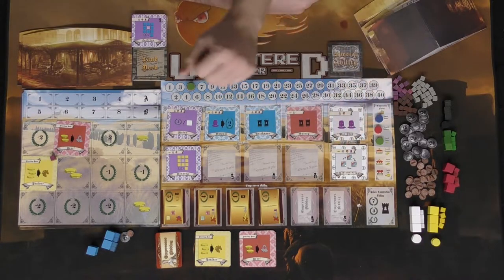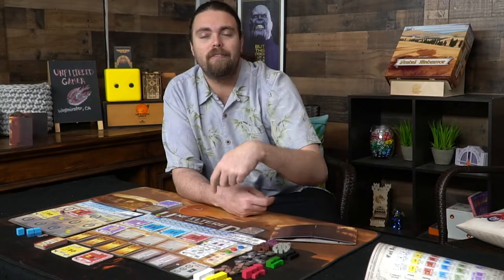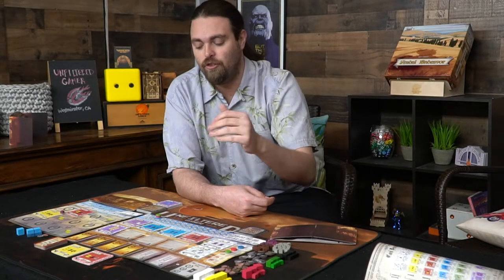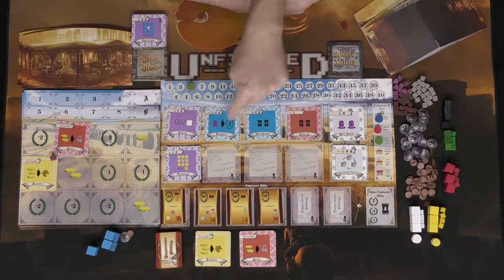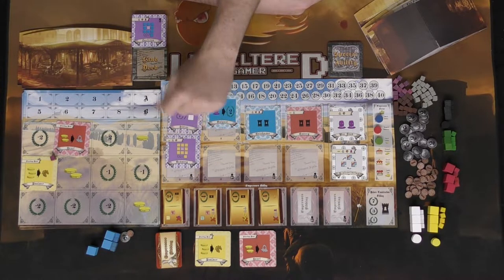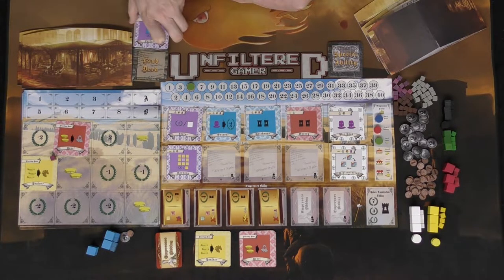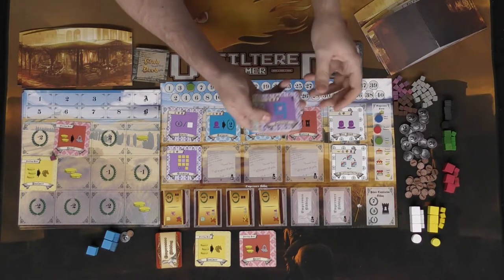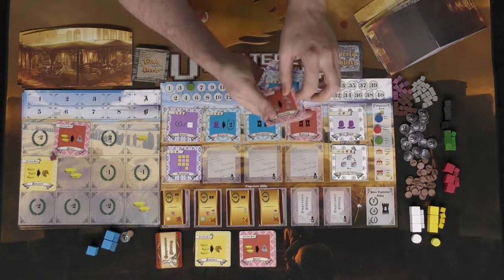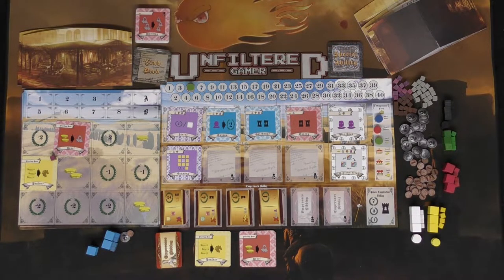If you are last in turn order at the beginning of the game, you gain bonus coins — the last player gets one bonus coin, increasing in value as you go down the track. You also have land deed cards: in a three-player game, place five of them from the deck, removing cards marked plus four and plus five since those are only used with more players.